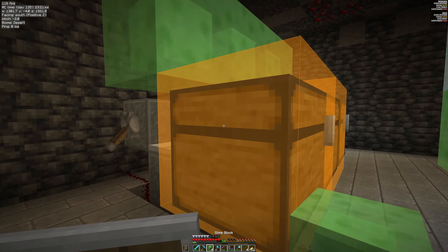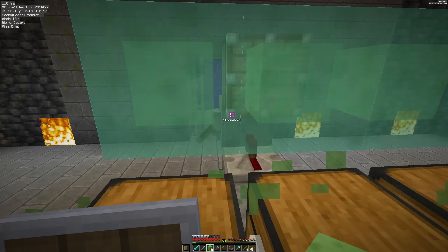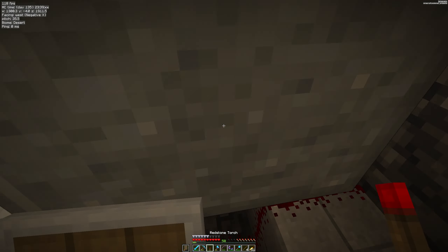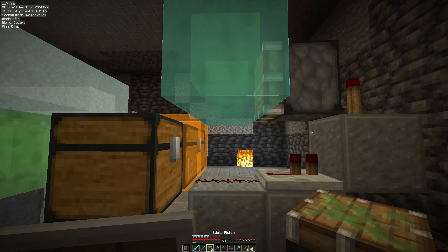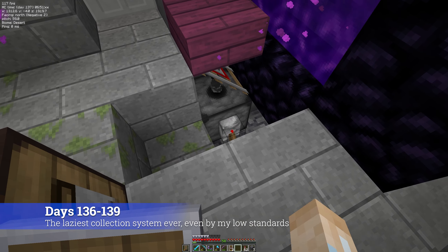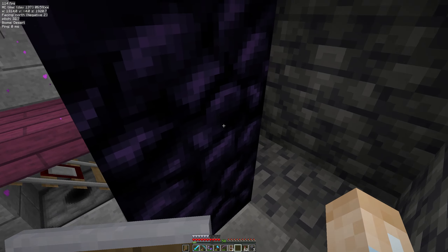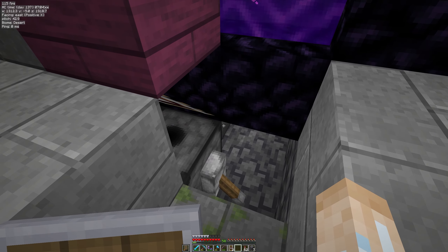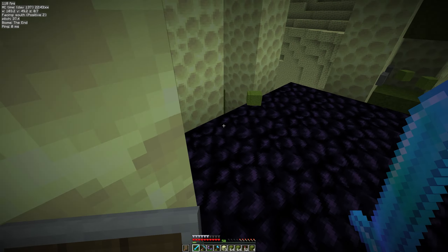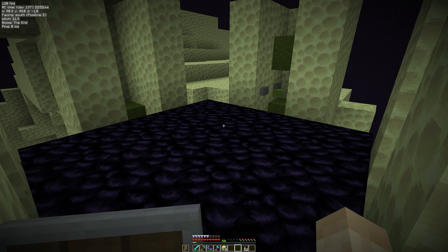It's not the quickest, but for the quickest I need honey, and for honey I need bees, and for bees I need trees, and I am 133 days in with not a sapling in sight. Still, the sand dupe is a pretty quick build — now I just need a chunk loader and some form of collection system. For the chunk loader I'm going to use Dark's version 2 chunk loader. With it built I head into the end to build a collection system, which may be the laziest I've ever built — I just let it drop on the floor, pick it up, and manually stuff it in a shulker.